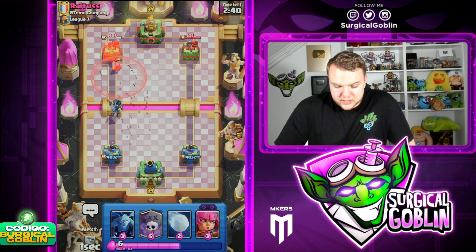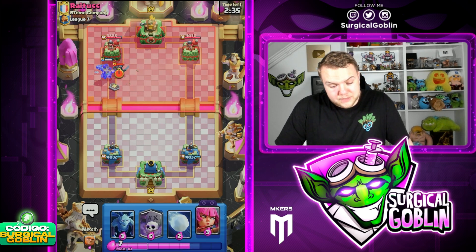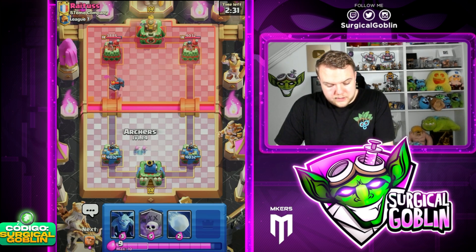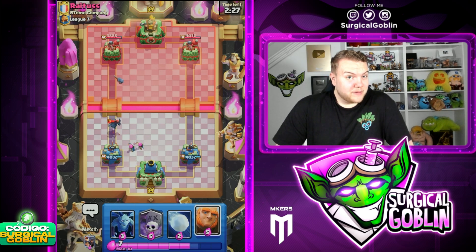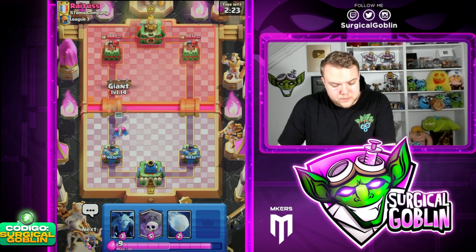Let's start off with Arrows on top of the Firecracker, just to force out some other response. In this case, he's gonna go Ice Spirit and he has Mini Pekka. He spent quite a lot of Elixir there to defend the Dark Prince. Let's go Archers like this, and then I would like to maybe already pressure with Giant, knowing that he doesn't have Mini Pekka in cycle — I feel like it's a really good moment.